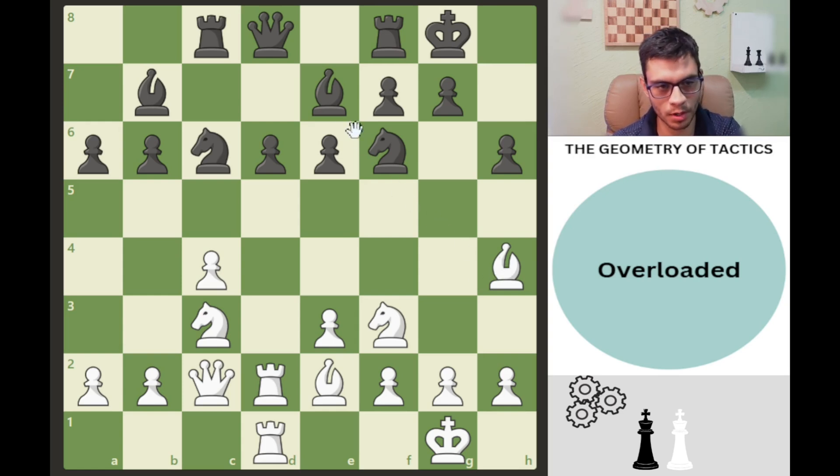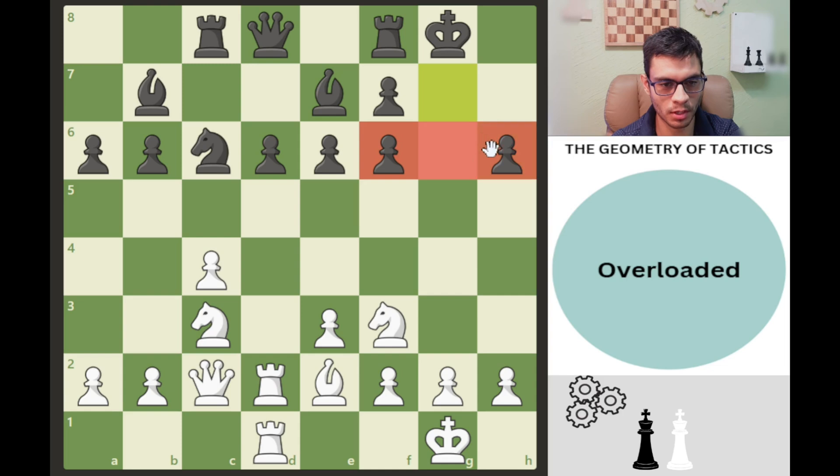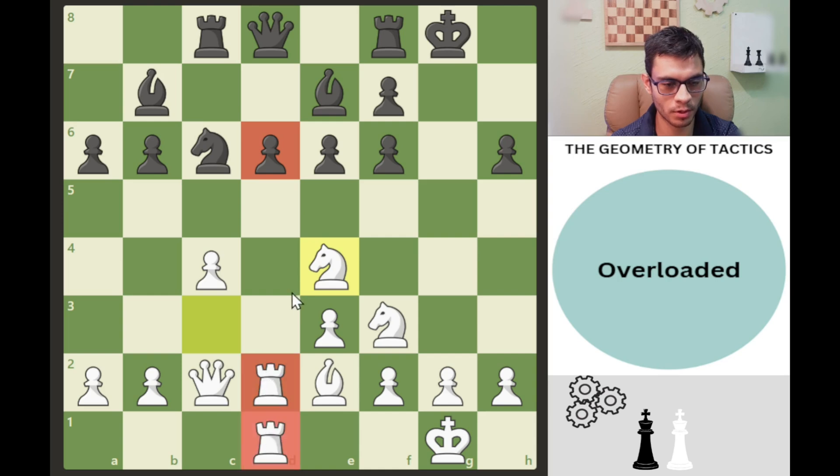How do we apply this in the middlegame? Here we have a battery of rooks aligned to the queen, and this bishop is overloaded — it's defending both the knight and the pawn. We can take the knight; if bishop takes back, we take the pawn. Black actually took with the pawn instead, which damaged the pawn structure and king safety. To continue the attack with white, we can play knight to e4, putting more pressure on that pawn — now three pieces are attacking it.